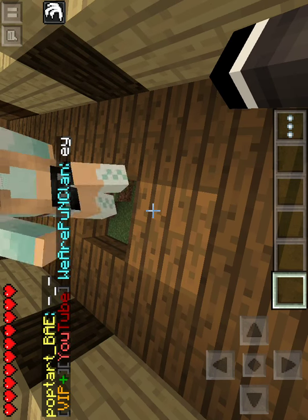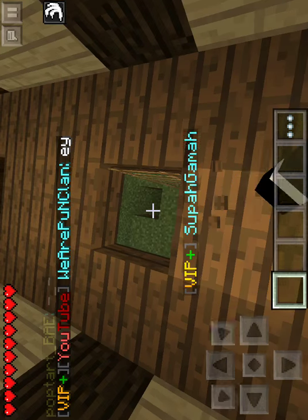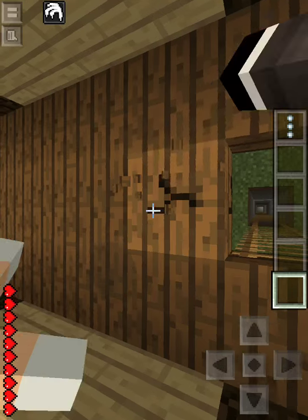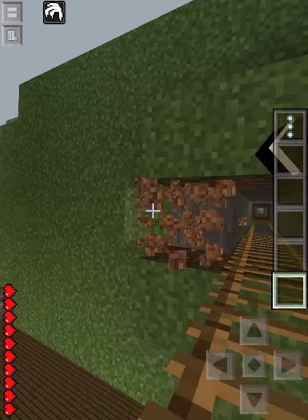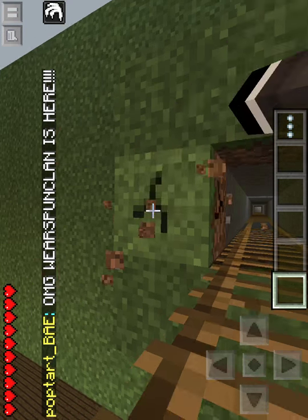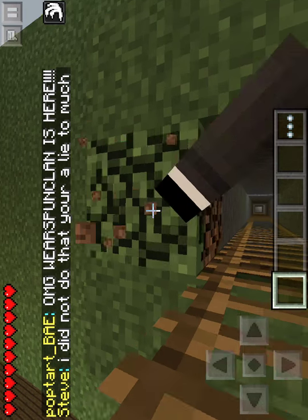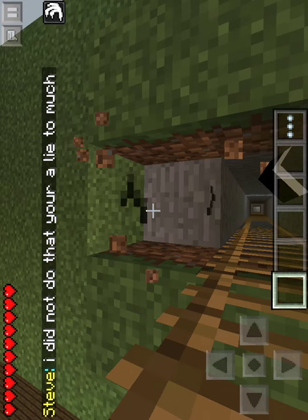First thing you're going to want to do is just destroy wood and don't let go. Just keep going until you get in the block — it shouldn't take too long. I'll just try to stay level with it.